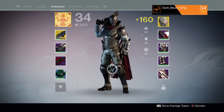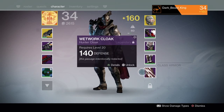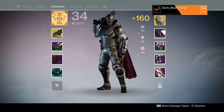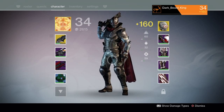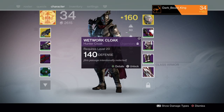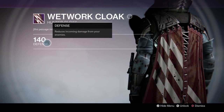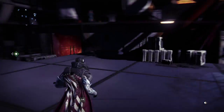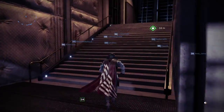One big difference: the cloaks that Hunters wear, the marks that Titans wear, and the bonds that Warlocks wear — before they were just cosmetic. Now they actually do something. For example, this one has 140 defense. Let's go look at my vault.